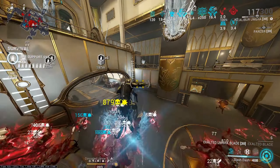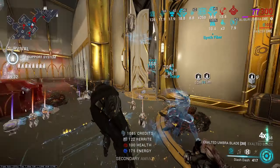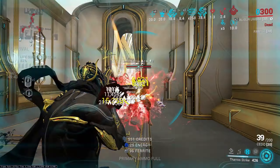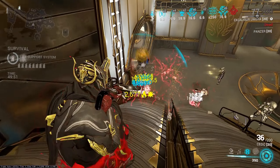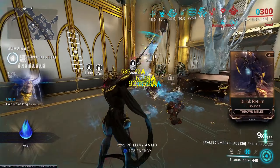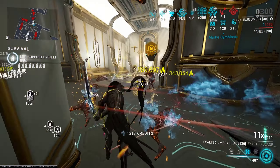With Therostrike, you have the potential to scale exceedingly high — you're running a shield gate build so you can survive at those levels, and since you're armor stripping you do insane damage through not only raw damage but also heat procs. If you choose not to run the Therostrike build and instead use Nourish as a shield gate build or a health tank build, your damage caps out due to not armor stripping — he doesn't really deal that much damage, especially versus enemies like Bombard Eximus or Heavy Gunner Eximus that can take a while to kill even with priming. But once you add an armor strip, he does have very, very high damage.